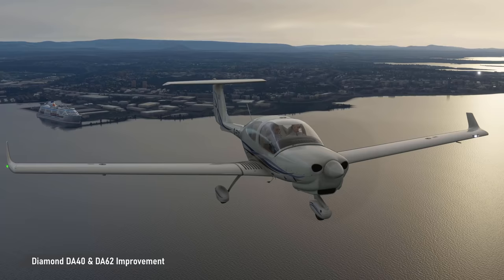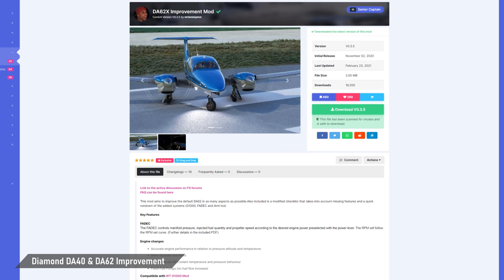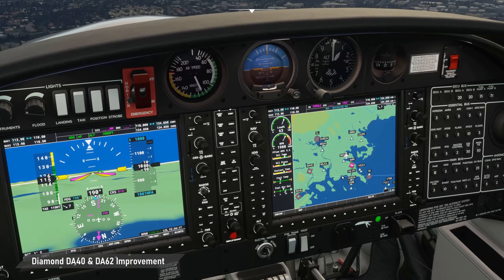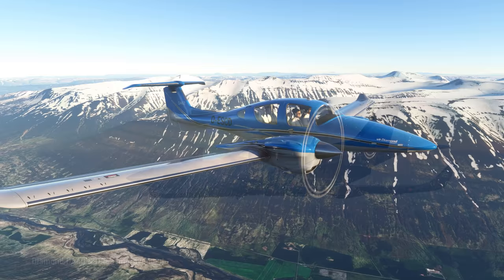The DA-40 and DA-62 by Diamond Aircraft are two modern general aviation planes included in MSFS, which also received very good improvement mods made by Tommy MXR. Included are a realistic FADEC simulation for the engines as well as a whole bunch of further flight model, system and visual improvements to bring these beautiful aircraft closer to real life. The Working Title G1000 is highly recommended as well and gets further enhanced with additional MFD pages for systems and fuel. If you are into GA aircraft, definitely check those out as well.